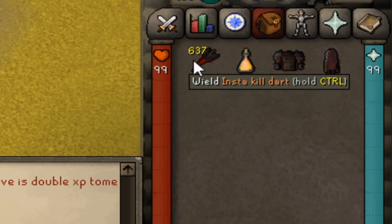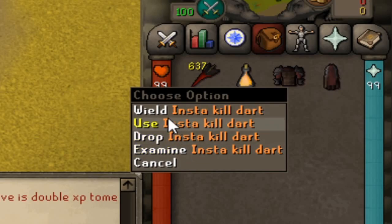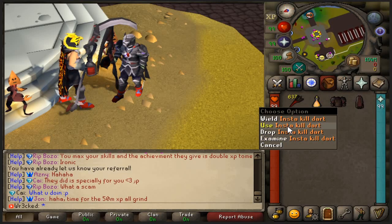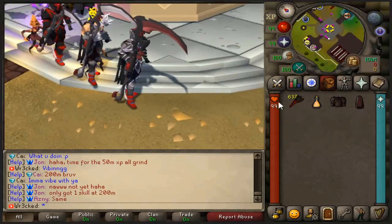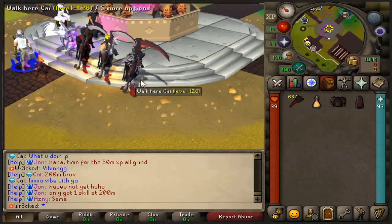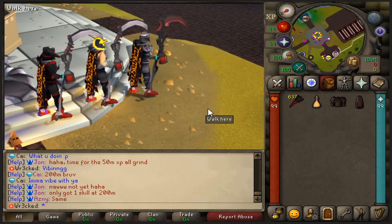Last video we gave away 50 insta-kill darts and that winner is going down below. For today's video, another 50 insta-kill darts — one hits anything guys, so a fat giveaway. If you want to enter make sure and like the video, comment down below your Abyssal IGN and of course subscribe to the channel. Also be notified the first comment gets 5 darts. Let's go — I hope you guys enjoy the video, hop in the game and let's get into it.